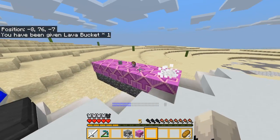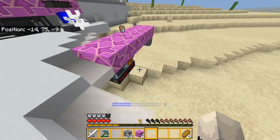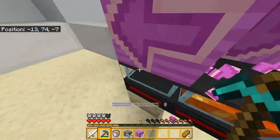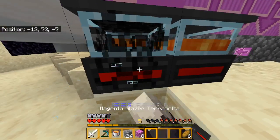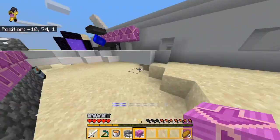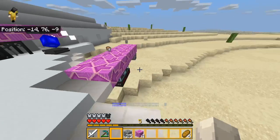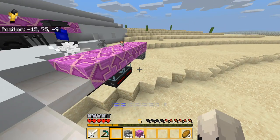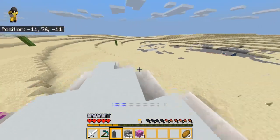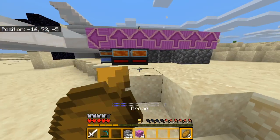The lava shouldn't despawn. Oh, that's a little bit of a problem — let's separate it a little bit because it's not going into this generator right here. Actually, maybe if I move this back one it'll work. Let's throw this right here and see if it gets picked up by the generator. Yeah, it's working. Let's break this. So now, as you can see, these lava generators are constantly being powered and there's always a lava bucket going around in a circle.